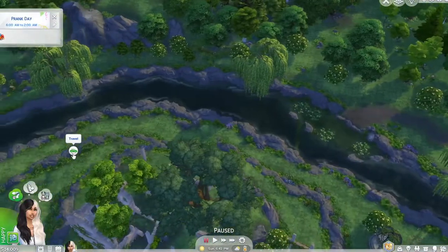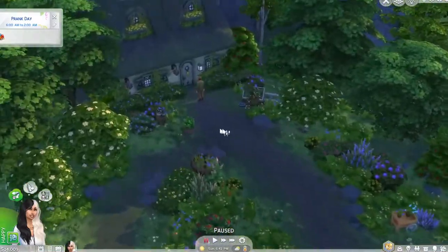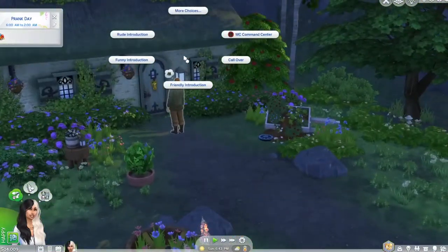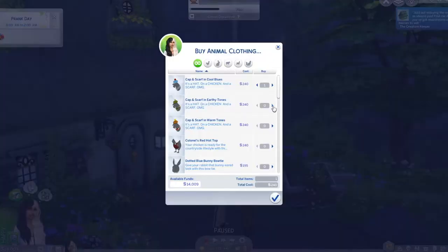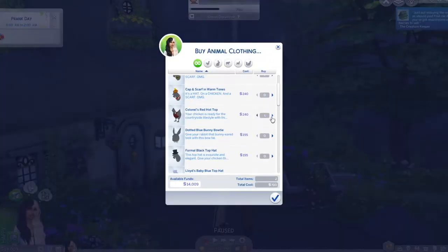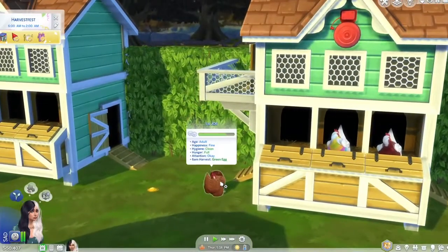You can also dress your chickens up. To do this, go find the Creature Keeper — he lives in Henford-on-Bagley's Bramblewood neighborhood. Go near that area and look for a small cottage with some plants out front. After you greet the Creature Keeper, you can buy some of his weird clothes.